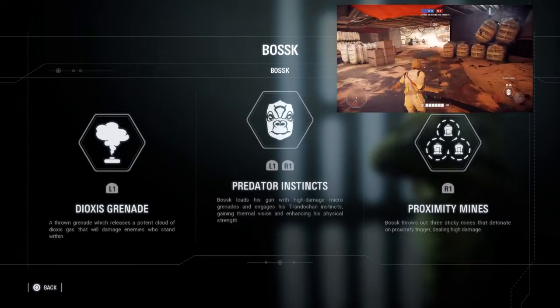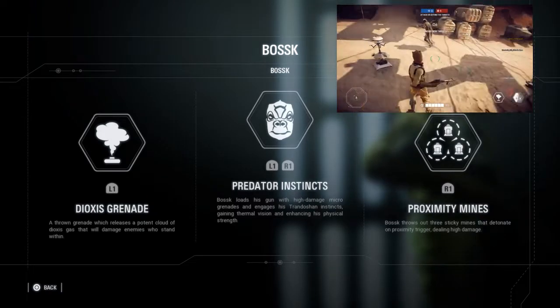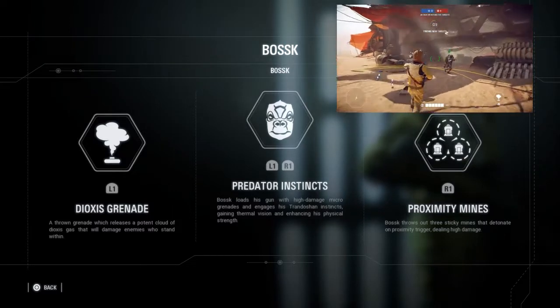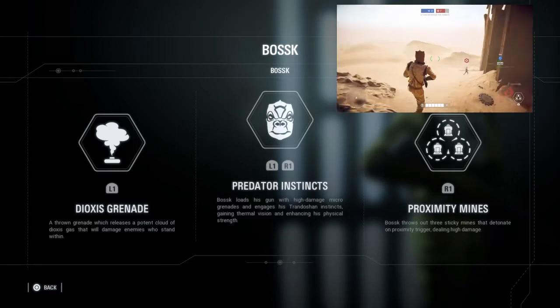Last but not least we have Proximity Mines. Bossk throws three sticky mines, each one dealing 75 exploding damage, and they are triggered by proximity.